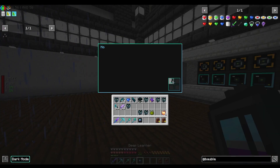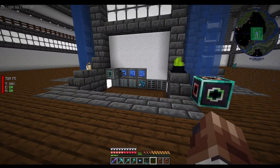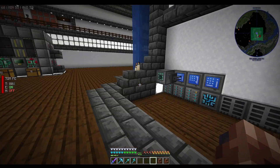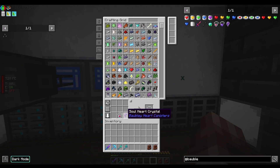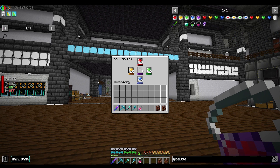I'll set up the rest of this with our new deep learner and be back in a moment. That's all set up now — we just need to wait for some predictions to come through so I can make more echo shards. With the ones we already got, I've made our first soul heart crystal and now we have a soul heart amulet.